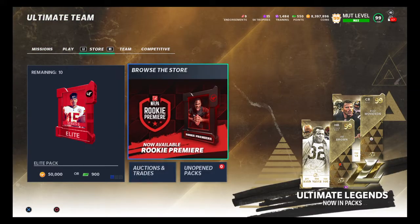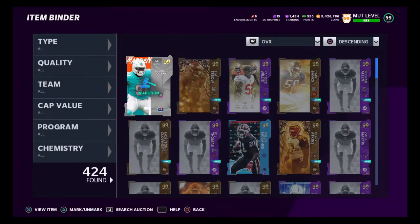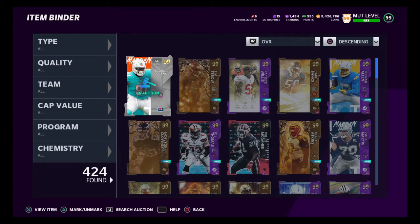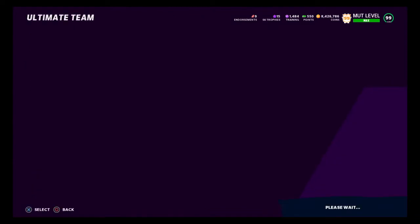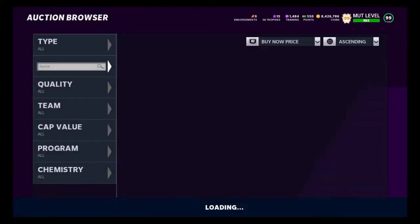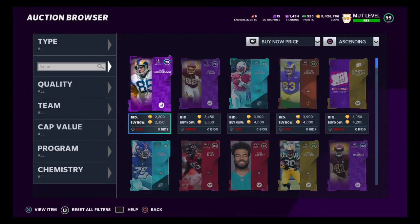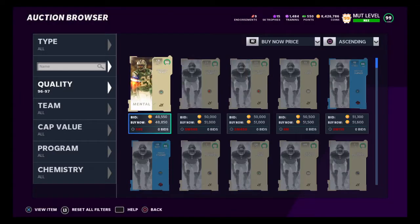I dropped a coin method today but a lot of you guys couldn't understand it, so I'm going to break down some easy methods here. If you don't want to do the Team Masters unlimited coin method because it's very complicated, we're going to go over some simple ones. Get this video to 20 likes and I'll give away an Aaron Rodgers golden ticket to either console.